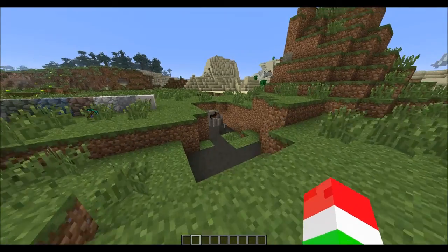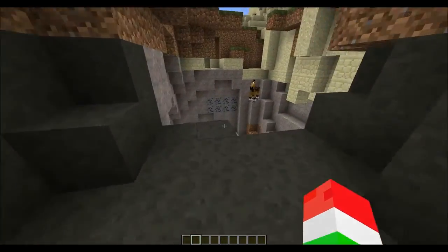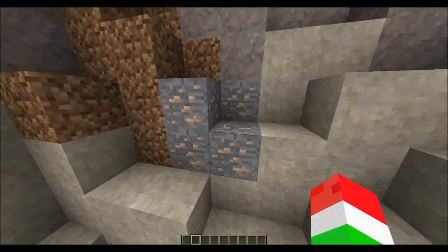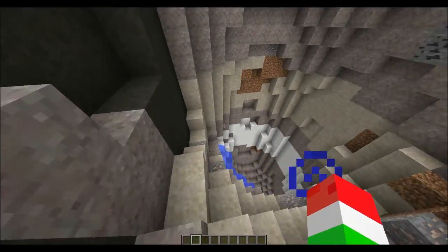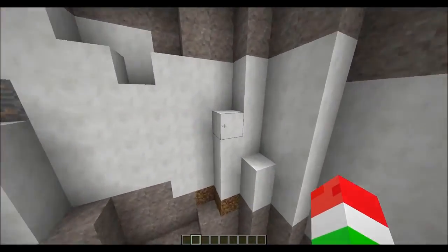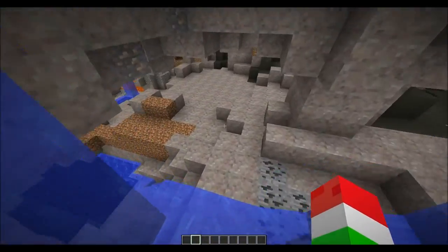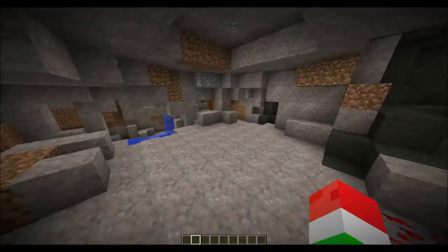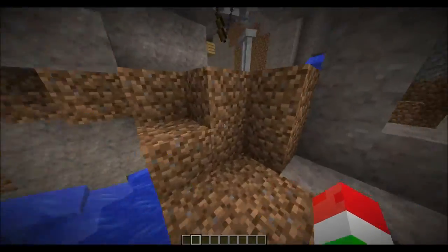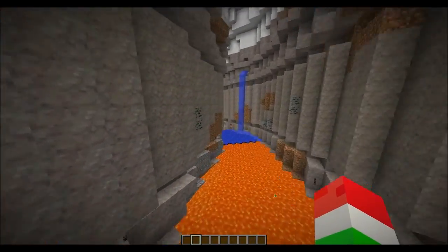As you can see going in here, everything has already changed. None of the ores have been changed — you're still going to have iron, coal, gold, diamond, redstone, and all that — but the walls and surroundings are different. You're going to have marble and other blocks like that. It's basically going to be like you were mining in real life — if you were to go underground, you'd find marble, limestone, and all that type of stuff.